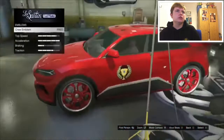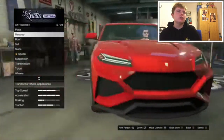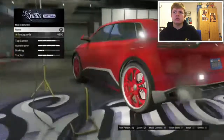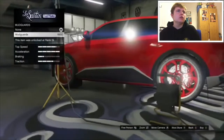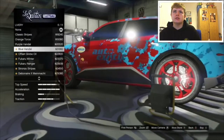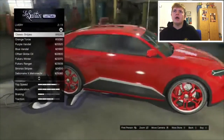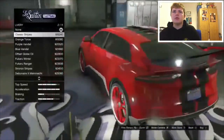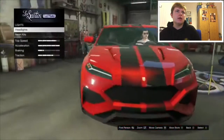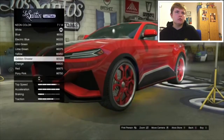Crew emblem — no. That is the car. I like it — this car's well nice. Plate — let's go for a blue plate. Mudguards — hell no, they're ugly. Classic stripes livery. Lights — neon kits, neon layout, front, back and sides. Neon colour — red.